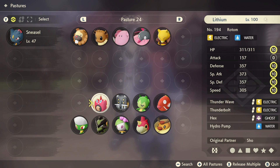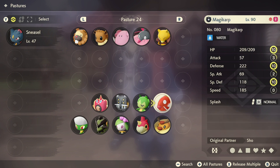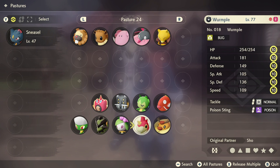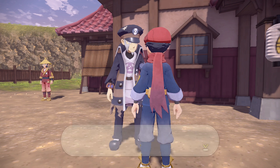There's a Rotom he renamed 'Lithium' — it confused me at first, but keep in mind I rename all of mine like 'Z-Dog' and stuff. Roselia, Bastiodon, Magikarp — these are all high level. Let's have some fun.